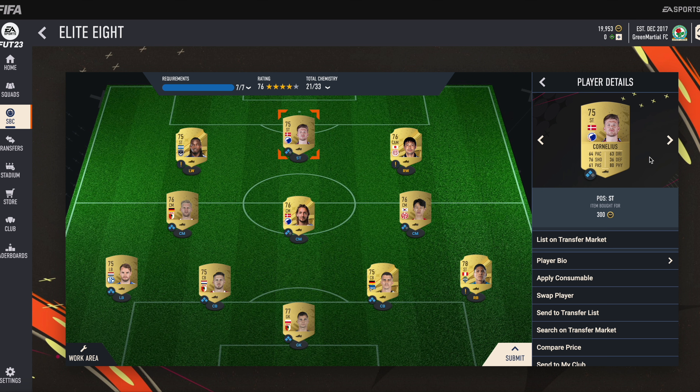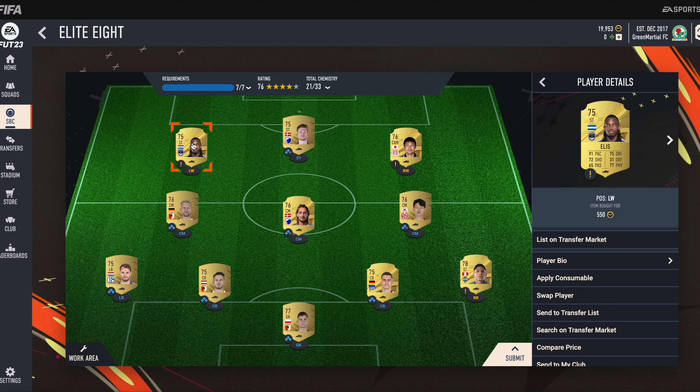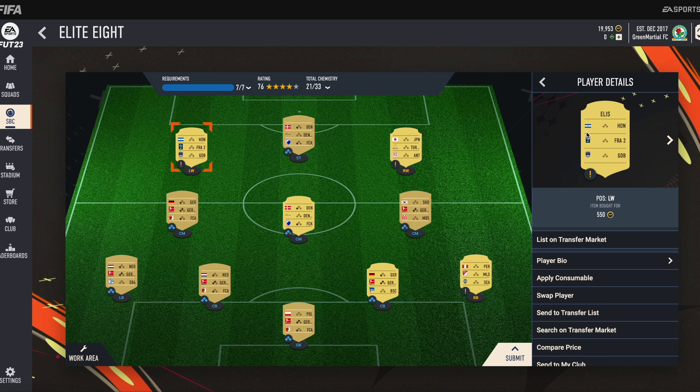At the striker position, we have Cornelius. He is from the Danish league and his club name is Kovenavan. Then at left wing, we have placed a striker whose name is Ellis. He is from French League 2 and the abbreviated form of his club is GDB. You can search it by this, and he is also very cheap.